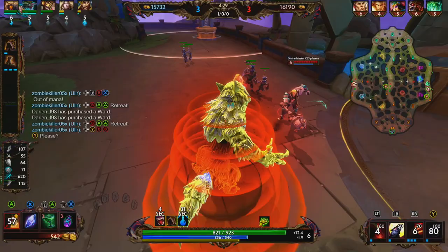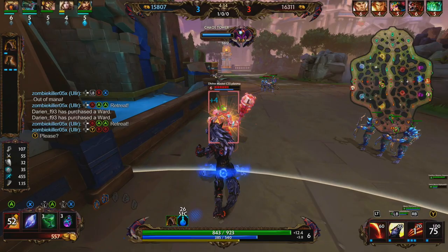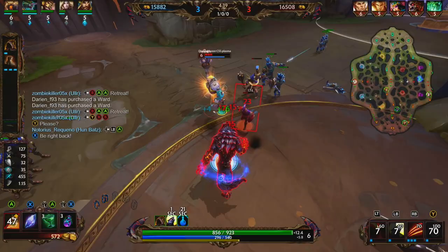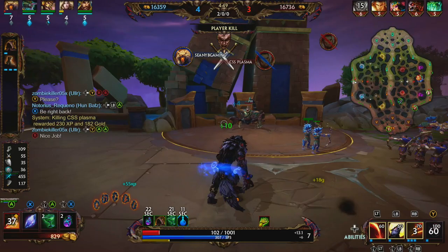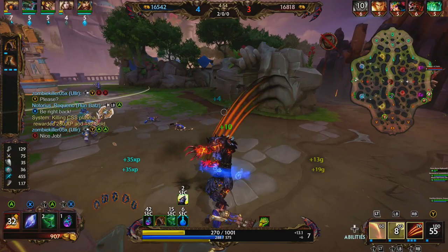Hercules is looking to get some damage on us — he misses. We're going to use our ultimate and grab him, pull him under tower. We're going to get some basics onto him, activate our two, get another basic, jump, get the stun. We're waiting for his dash. We use our three and he dashes right as we use our three. He's very weak. We get him with a basic and we're able to clean him up. We need to avoid the minions, and we are able to get ourselves that pick.